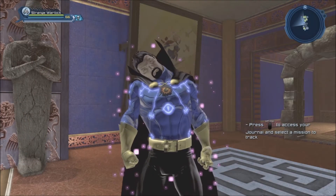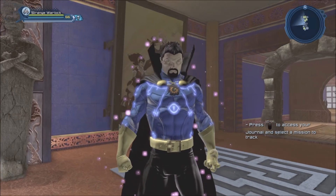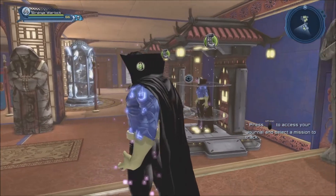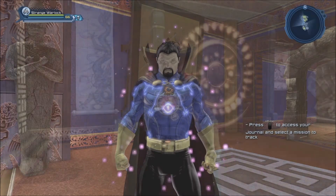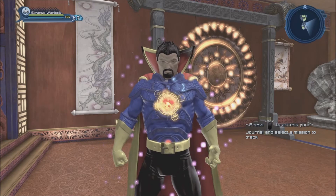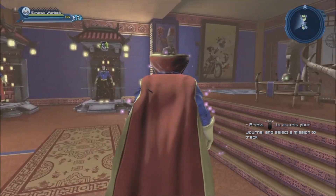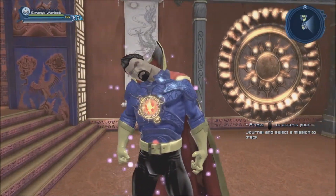And here we have Doctor Strange. I'm not sure when I created him — probably a bit before the film, or maybe much before. And of course with the Miraculous Cape, holy crap does he look awesome. I was also able to use the Daybreak Emblem to recreate the Eye of Agamotto — that was really sweet. And then using the Doctor Fate chest piece from the Watchtower and the Ra's al Ghul cape, I can get even closer to the look — this is pretty much how he was in the 80s.